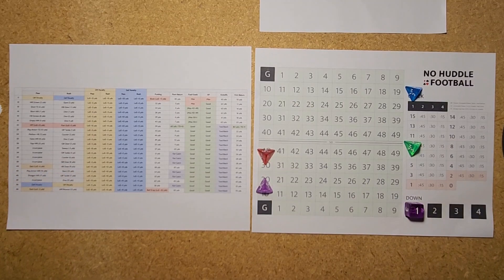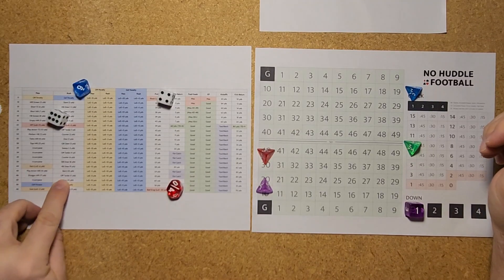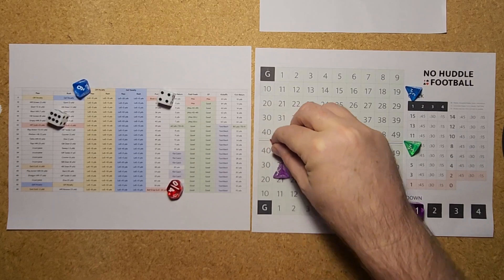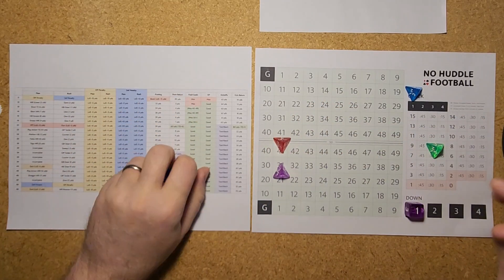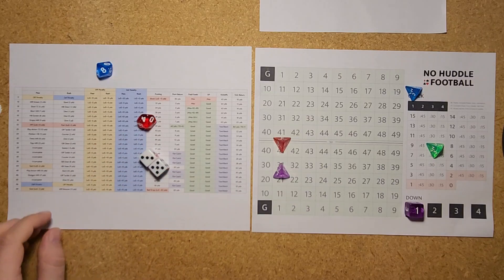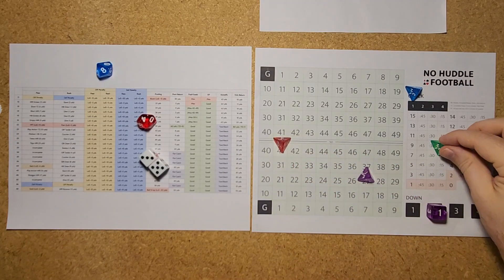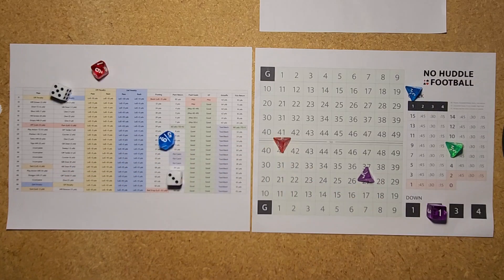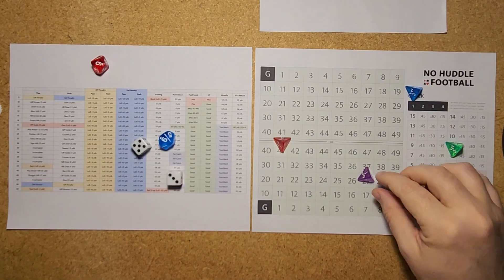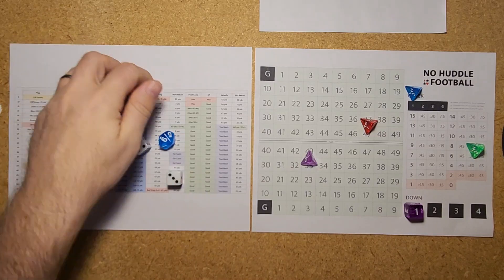First and 10 for Minnesota, 7 minutes left in the first quarter, Minnesota up 3-0. A running play — a 46 is an off-tackle play good for 11 yards. Madison picks up 11, first and 10 from their own 31. Another running play — a 35, a counter play good for 6 yards, second down and 4 from the 37. A 99 is yet another running play, another counter for 6 yards, out to the 43. First and 10 from the Minnesota 43, 5.5 minutes left in the first quarter.